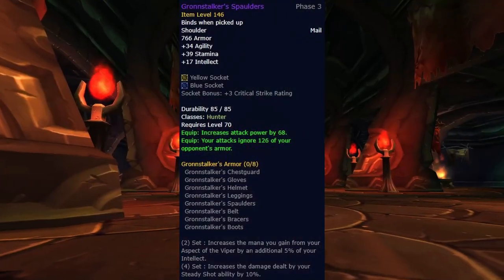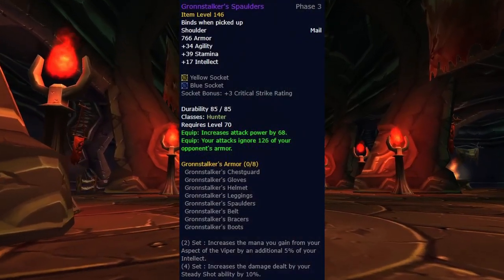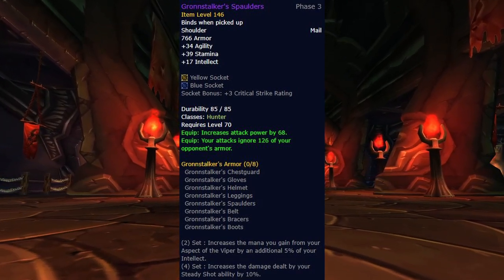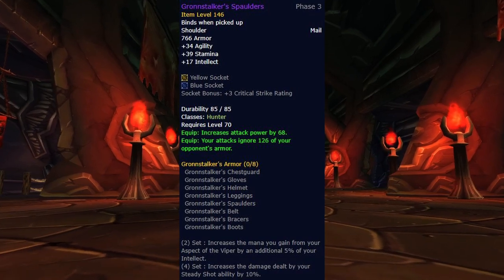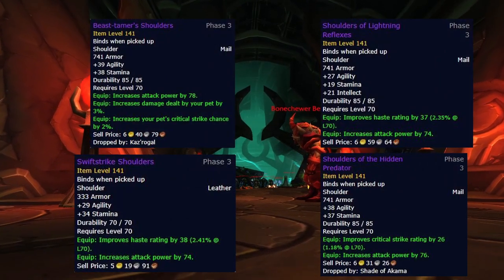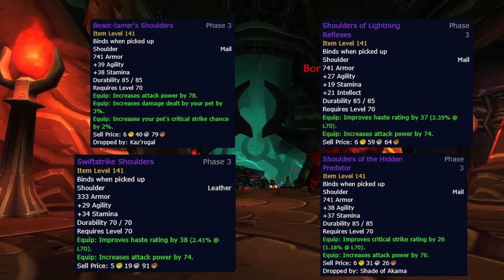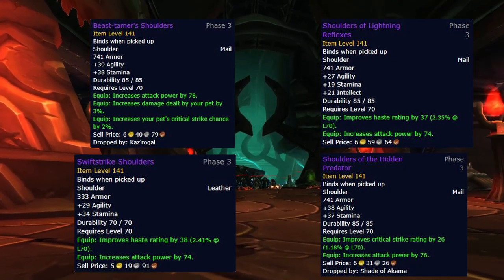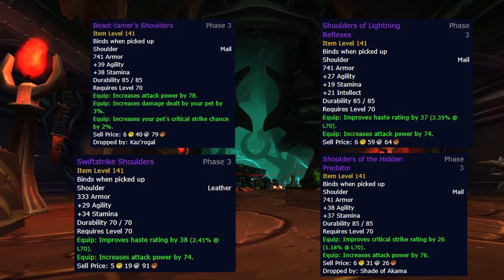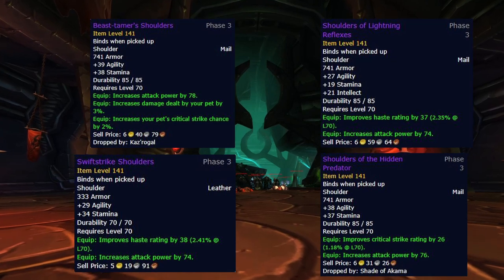For the shoulders, we use Gronstalker's Spaulders. These are one of the best pieces of Tier 6, and should be used to also transition into Tier 6 early. I would highly suggest you don't aim for any of the alternatives, such as Shoulders of the Hidden Predator, Swift Strike Shoulders, Shoulders of Lightning Reflexes, or Pauldrons of the Wardancer, as you're going to take a significant DPS loss both individually on the gear slot itself, and having to rearrange the rest of your gear set to maintain your four-piece Tier 6.